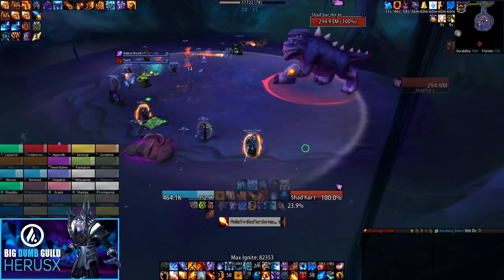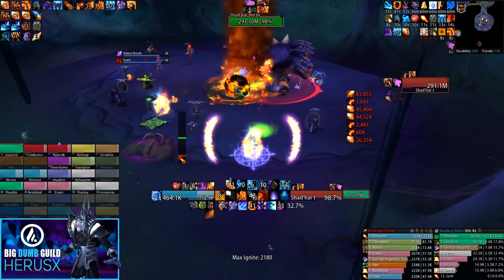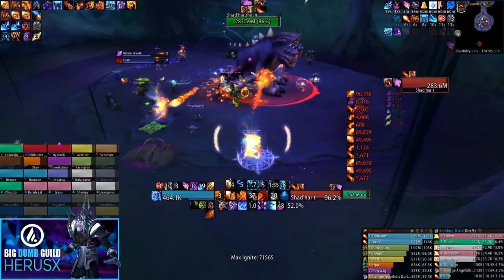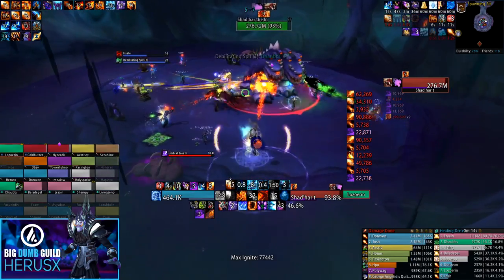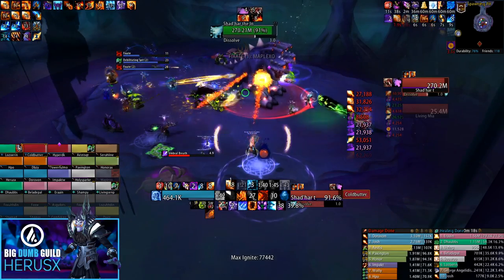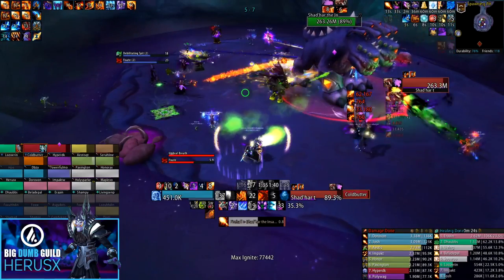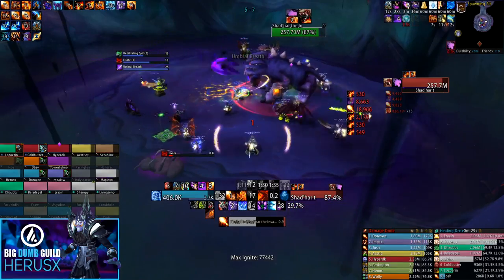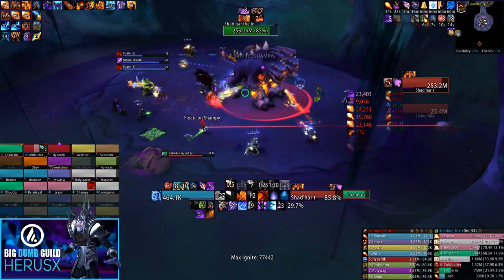For DPS, this is a patchwork fight — pure single target with a few damage checks. Run your strongest single-target build. Corruption like Infinite Stars is fairly strong here since it's pure single target with no off-targets to snipe your procs. Two-minute cooldowns are very beneficial on this boss because you can use them on pull, then again during Bloodlust in phase two, and again in the last phase — making two-minute cooldowns probably the strongest of any class on this fight.